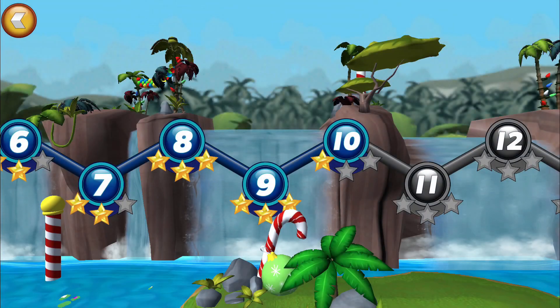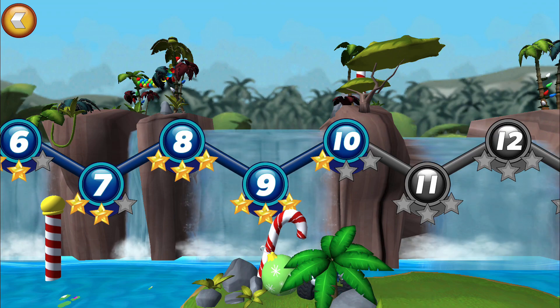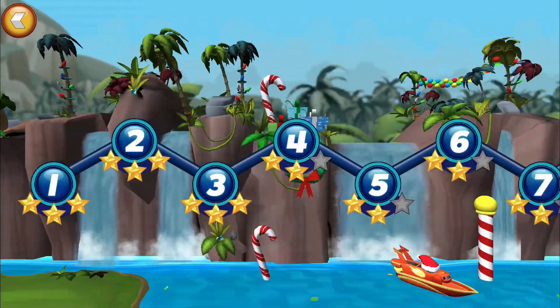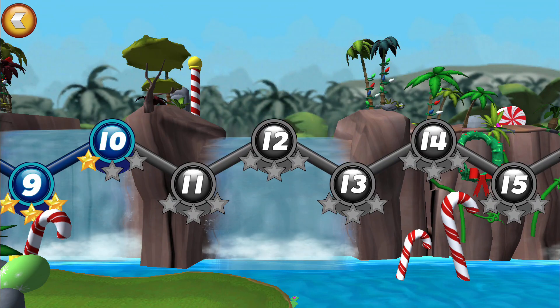Swipe to see all the courses. Tap on a number to choose a course. That course is locked — get two stars on the course before this one.